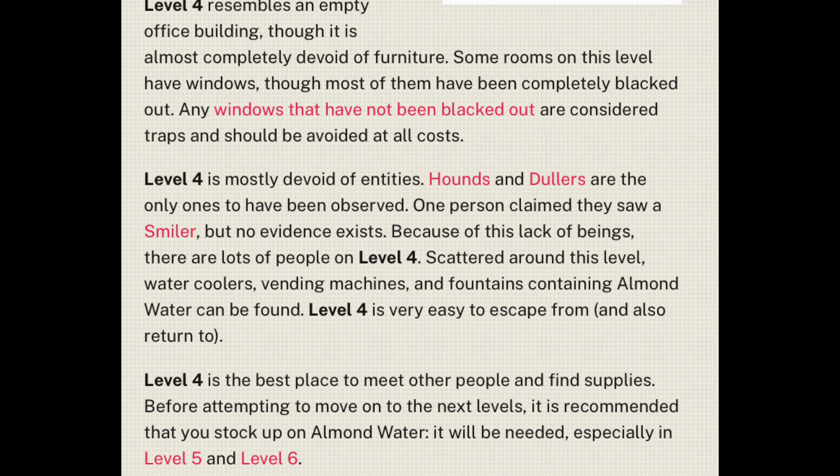Level 4 is mostly devoid of entities — hounds and duelers are the only ones who have been observed. One person claimed they saw a smiler, but no evidence exists. Because of this lack of beings, there are lots of people on Level 4. Scattered around this level, water coolers, vending machines, and fountains containing almond water can be found. Level 4 is very easy to escape from and also to return to. It is the best place to meet other people and find supplies before attempting to move on to next levels. It is recommended that you stock up on almond water — it will be needed especially in Level 5 and Level 6.